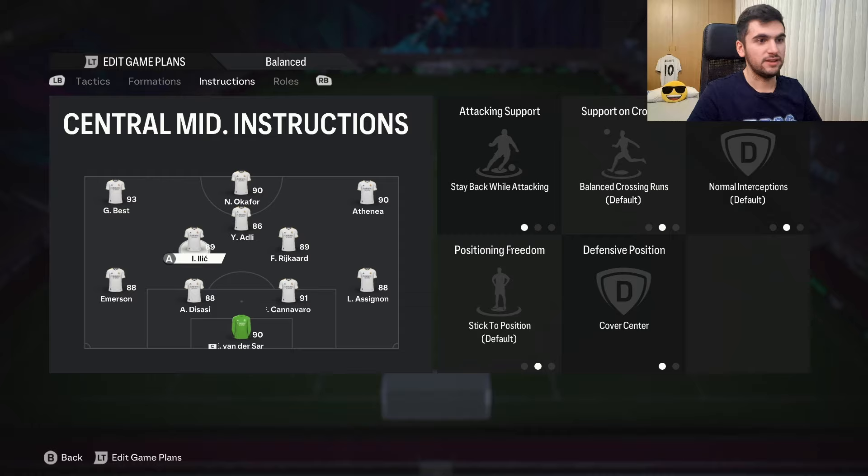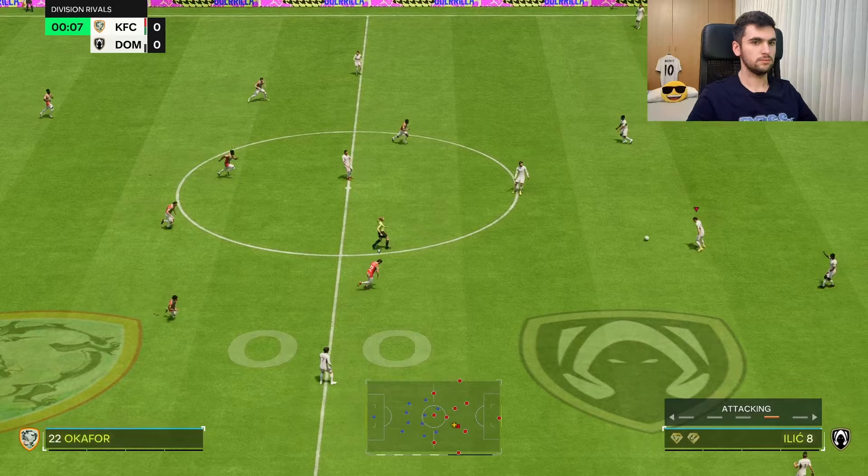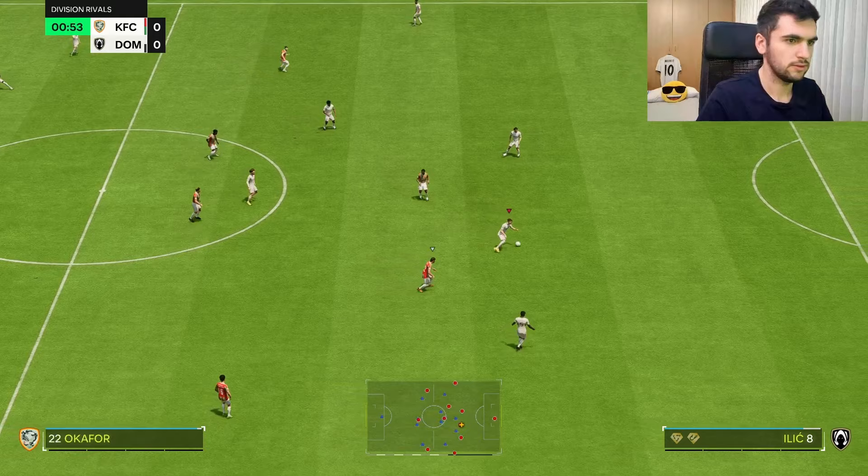Then I'm gonna try with him as CM stay back, cover center. And then I'm gonna try with balance CDM, mark player — and let's see how good this card from Torino is. Let's see how it feels in game.